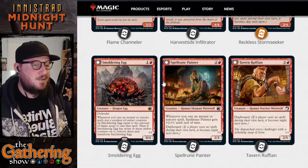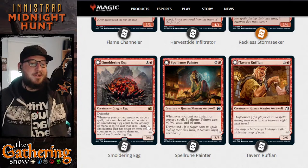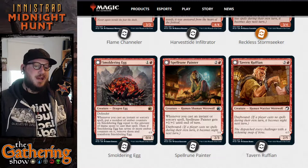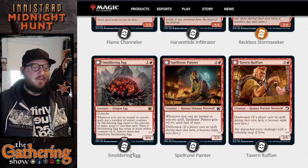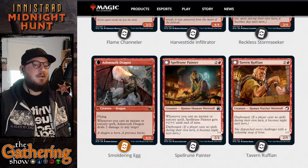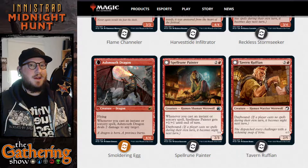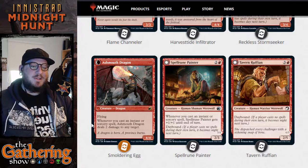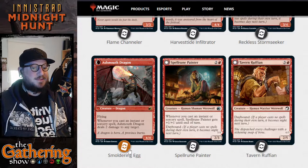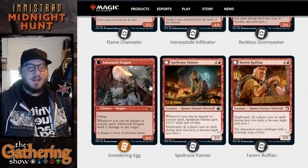The next one is Smoldering Egg. For 1 and a red, you get a 0/4 Dragon Egg with Defender. Whenever you cast an instant or sorcery spell, put a number of ember counters on Smoldering Egg equal to the mana spent to cast that spell. If Smoldering Egg has 7 or more ember counters, remove them and transform it. Smoldering Egg becomes Ash-Mouthed Dragon — a 4/4 Dragon with Flying. Whenever you cast an instant or sorcery spell, Ash-Mouthed Dragon deals 2 damage to any target. You need to spend at least 7 mana casting instants or sorceries to transform the egg into the dragon. Pretty dope dragon.